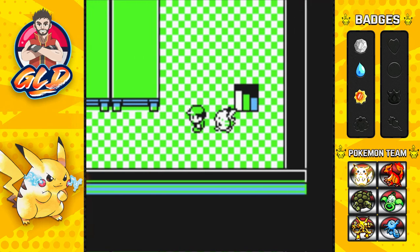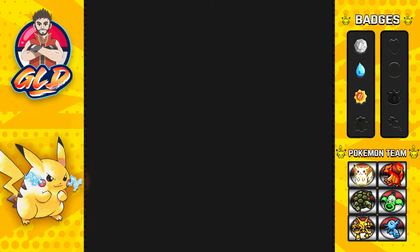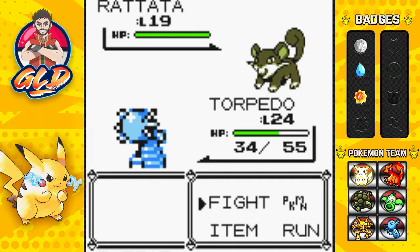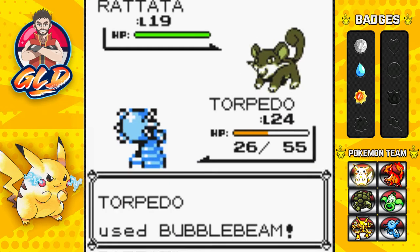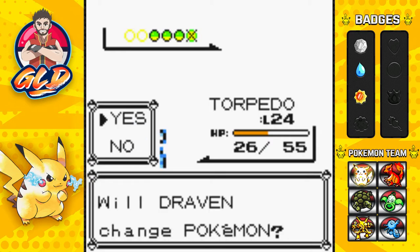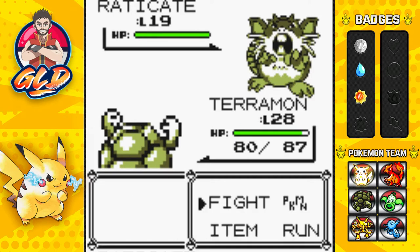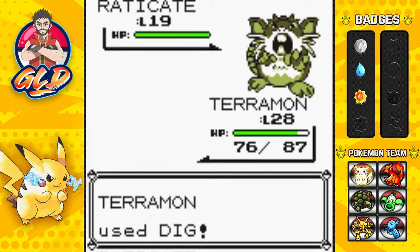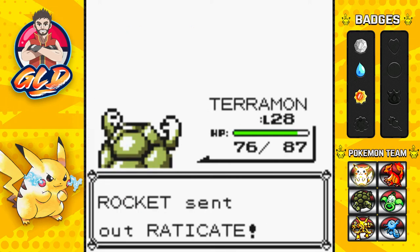Let's go right ahead and battle again. So here we have another Rocket - the next victim. Here comes Torpedo, and I think Torpedo evolves later on at level 30, so we're going to limit the amount of battles it has right now. But once we get into Seadra, then it's going to be powerful AF. Here comes Raticate, so we need to go straight to Terramon. Terramon is ready to go - let's get this Dig Attack. Dig Attack will do it, and that Raticate has been defeated. How in the heck did you get a level 19 Raticate?